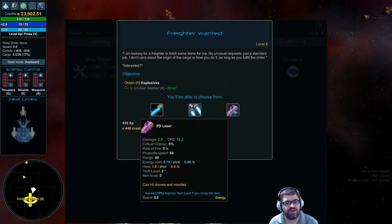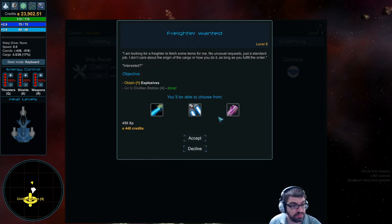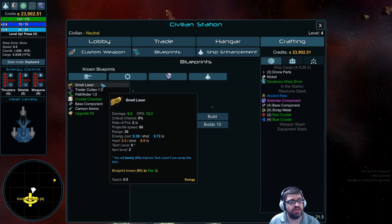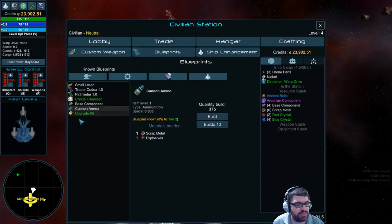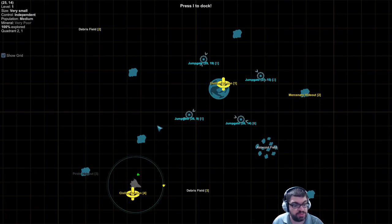There are extra steps taken that I shouldn't have to take. I think the interface should be much cleaner and more player-friendly. Maybe there's a way to do it but I haven't figured it out yet. For example, in the crafting menu there's a small laser blueprint — 6.2 damage, 12.3 DPS — but there's nothing to the right that tells me what I currently have equipped. Is it worth crafting? I don't know; I'd have to back out and look. It's just annoying. There are also ship enhancements — there's a lot here, but it's unfortunate that the game forces you to jump through so many hoops just to get basic information.